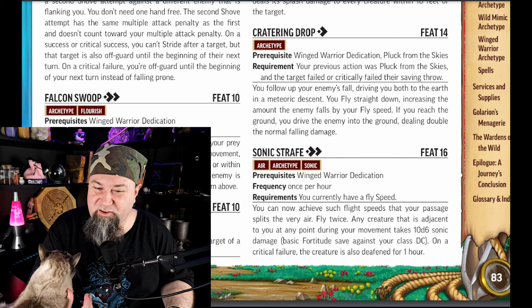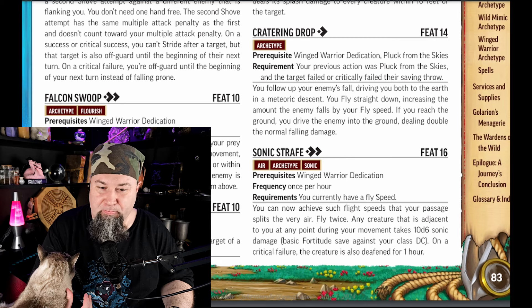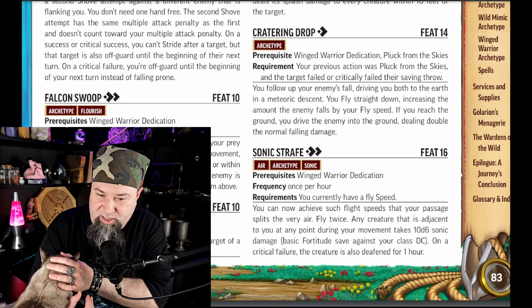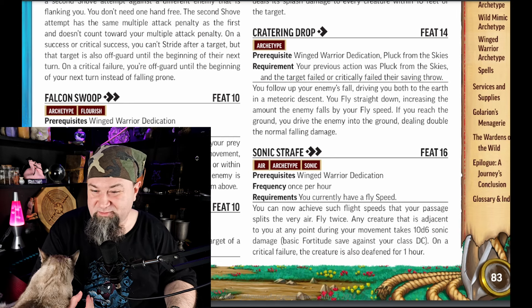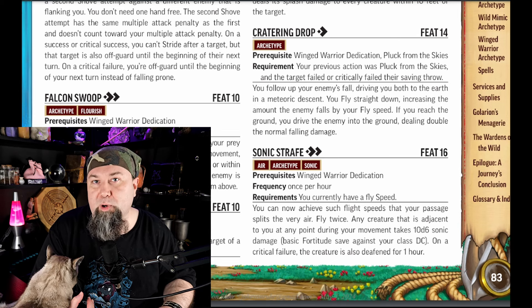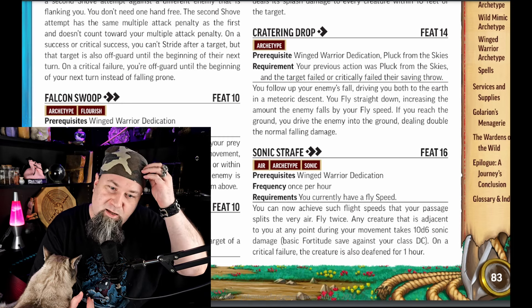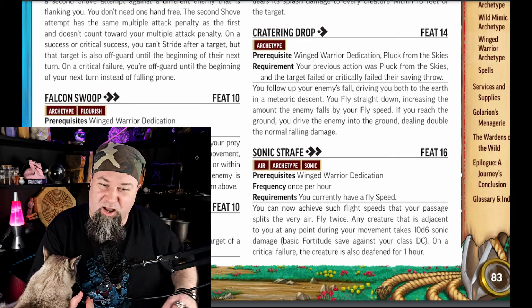Level 16 feat: Sonic Strafe. Two actions. Air and Sonic traits. Frequency: once per hour. Requirements: you currently have a fly speed. You can now achieve such flight speeds that your passage splits the very air. Fly twice. Any creature adjacent to you at any point during your movement takes 10d6 Sonic damage — basic Fortitude save against your class DC. On a critical failure, the creature is also deafened for one hour. Sonic boom! This isn't going to work for everybody in every campaign, but it's got to be fun if it does. Very cinematic — very anime.